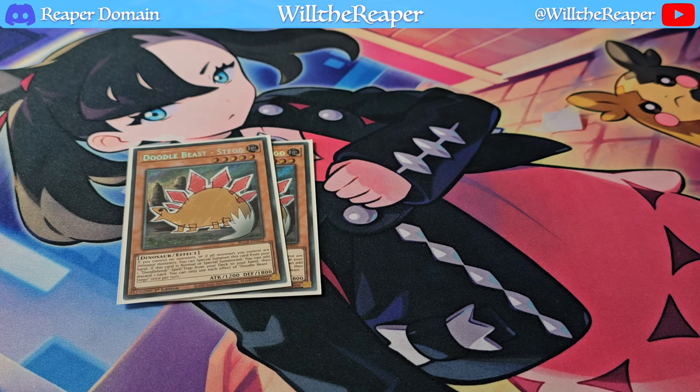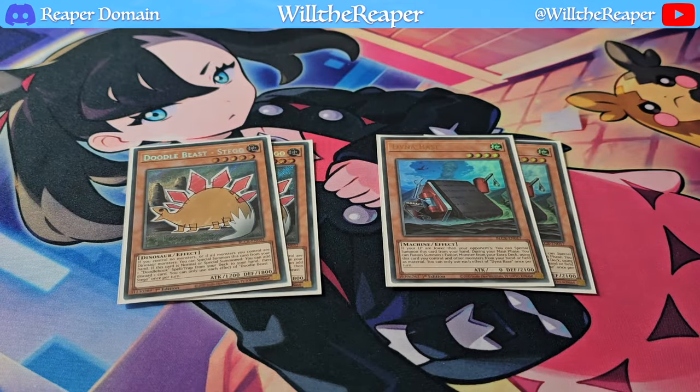The last new card is Dino Base — not actually a Dino card but absolutely amazing. It lets you fusion summon a fusion monster using cards you control and monsters from your hand or field as material, so you can make fusion plays without running Polymerization or Super Poly. It acts as a monster and can special summon itself easily, which is exactly what we want rather than normal summoning all the time.